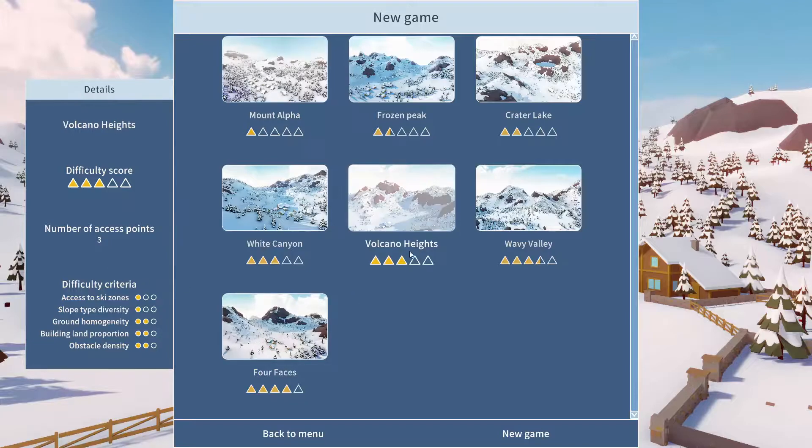It's got number of access points: three. The music just suddenly went ridiculously loud — let me just change that, it was kind of deafening me. Anyway, so Volcano Heights, we'll go for that one. It gives you the difficulty criteria on the side: access to ski zones, slope type diversity, ground homogeneity, building land proportion, obstacle density. It just gives you some information about the maps.